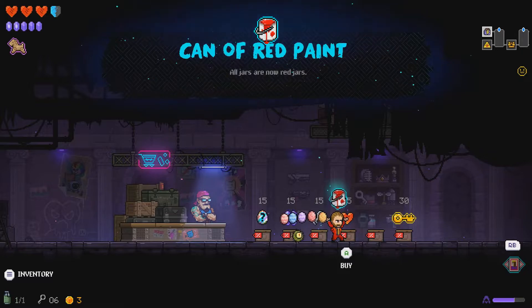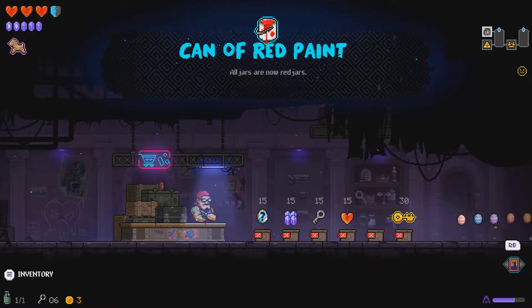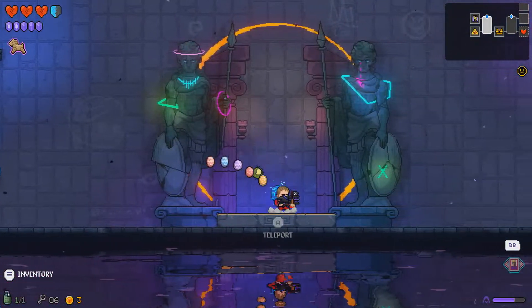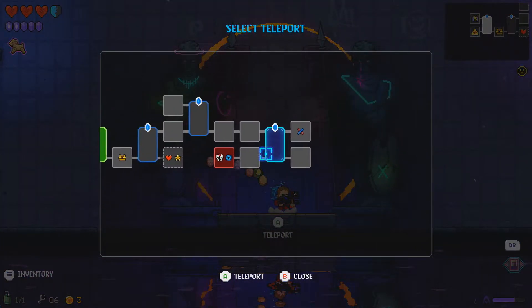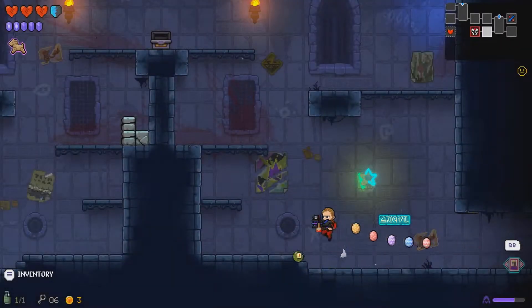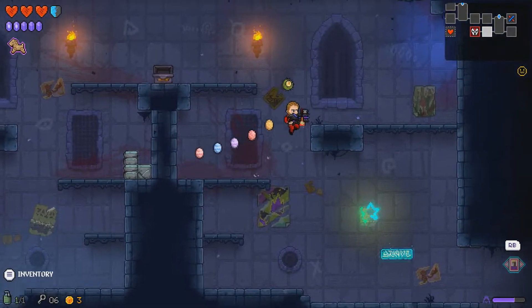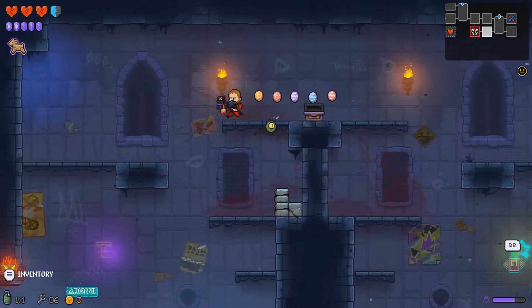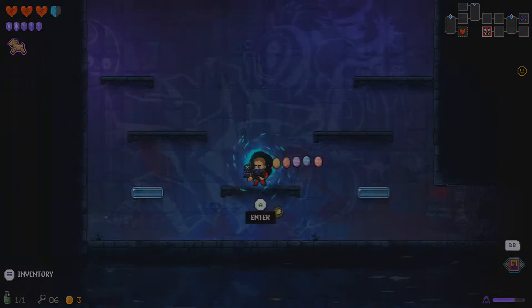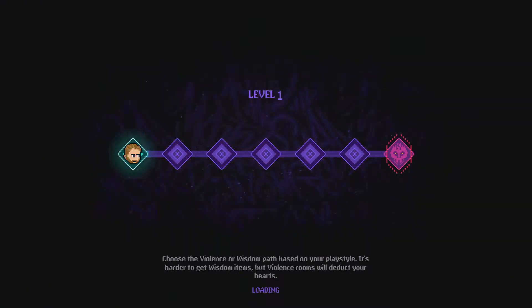Let's try out our shop and see what we can find. I'll take the can of red paint — why not. All jars are now red jars. When it comes to jars, they're all now red jars, so when they show up you can get better items from them and you can get angry sprites from them as well. Moving down to level two after nearly ten minutes!